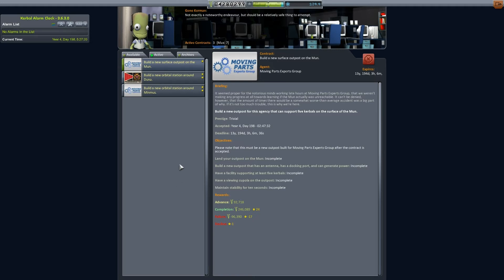Hey everybody, welcome back to Kerbal Space Program with me, Redneck Einstein. We are playing the career mode, and today's mission is to build a new surface outpost on the moon.